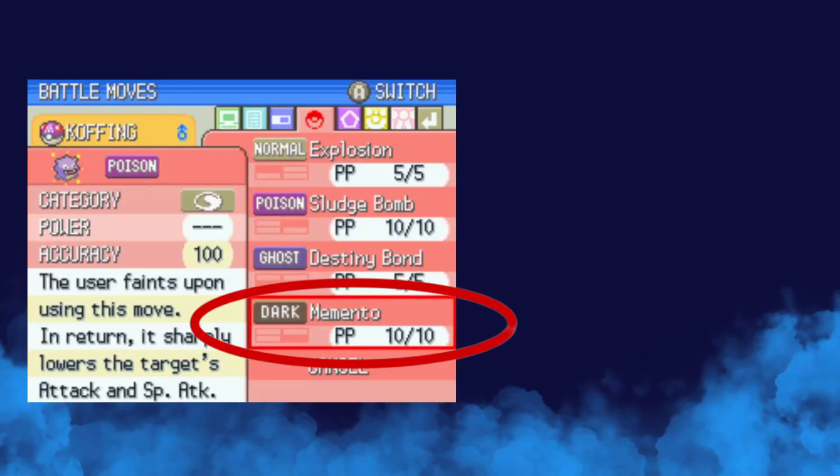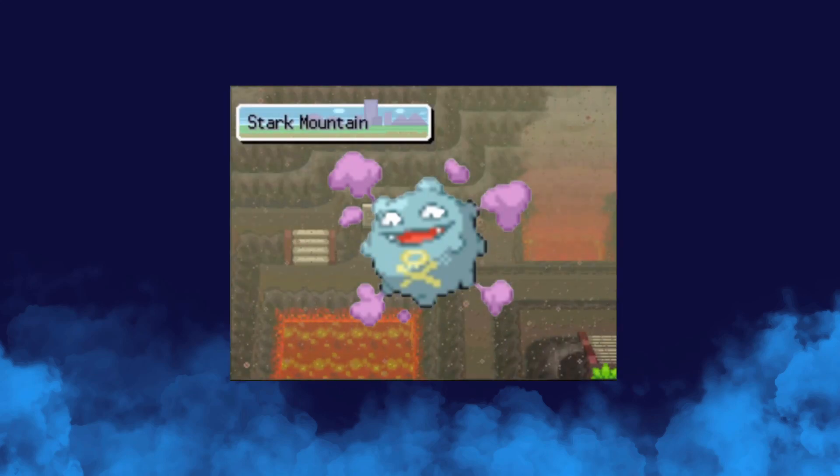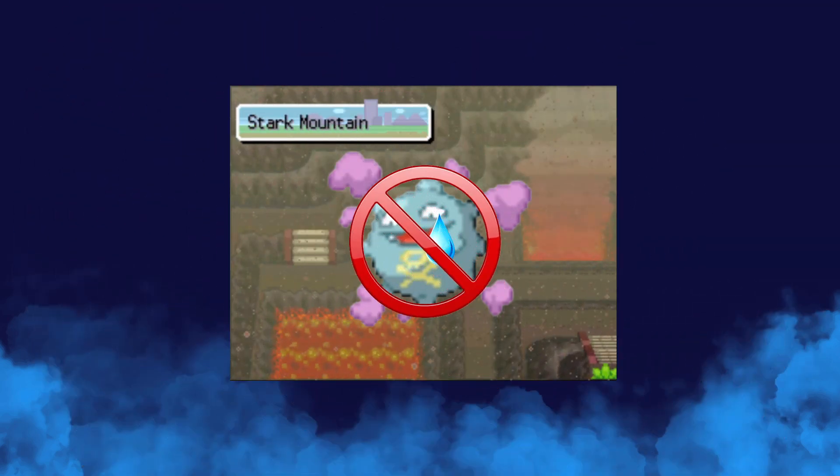While recording, I had absolutely no clue about Koffing's Memento. I took for granted that it only had Explosion. At least what hurts me is that right after the recording, I figured out that a Koffing from Stark Mountain is one of the worst catchable shinies to find, because the chances to fail it are impressively high, and you can't completely prevent it.